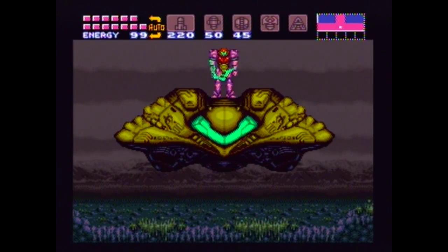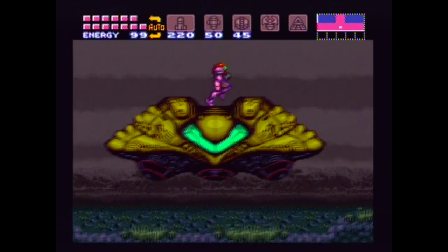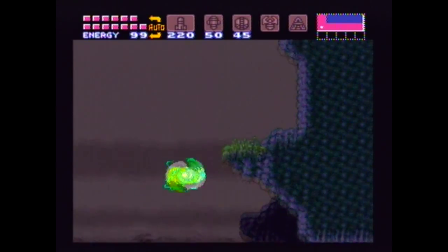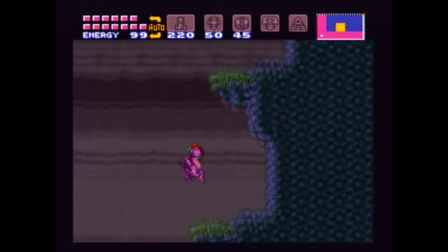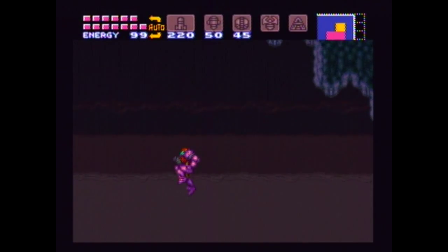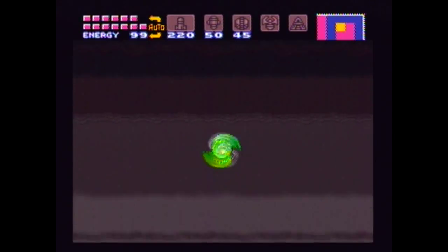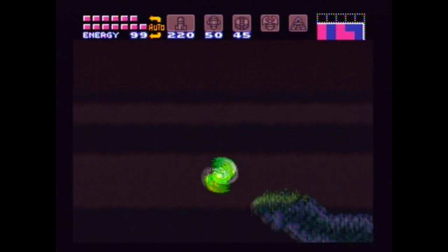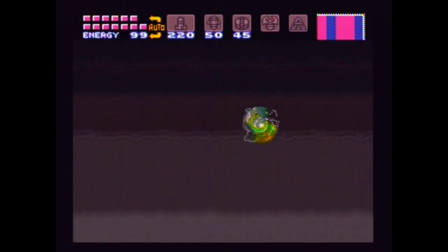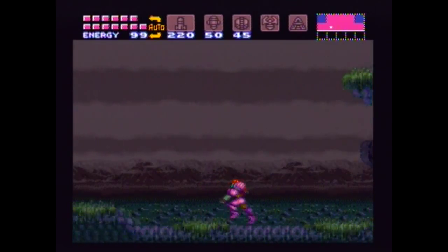Hello and welcome back to Super Metroid. This is going to be the last part. So I guess we should start by collecting the final items. We want to get up here. What you can do is use your space jump to get up here, or you could do a Shinespark.